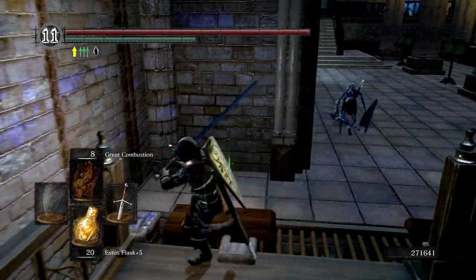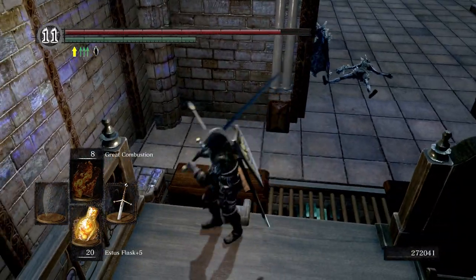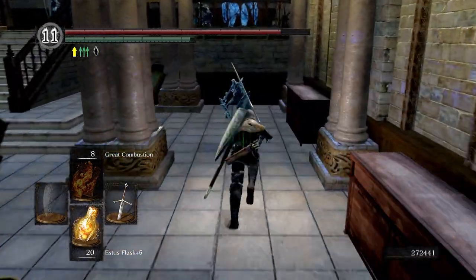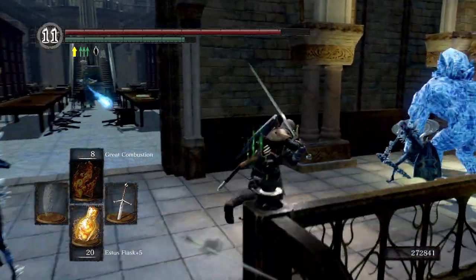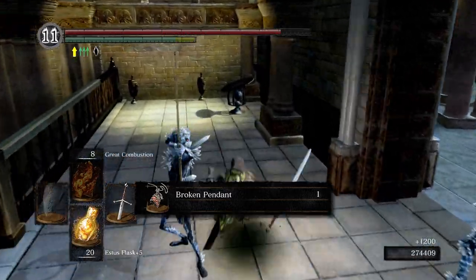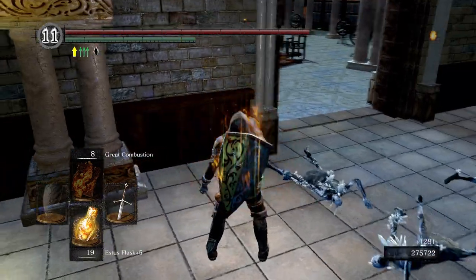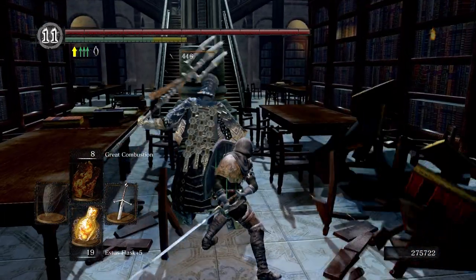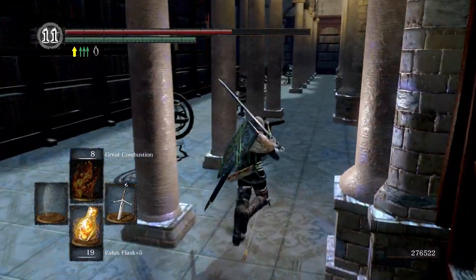Just kind of grab aggro and step back — makes things a little easier. There's one more guy over here making his way over. Just got shot in the shoulder. We got one off to the right. Killing that crystal golem will give us the broken pendant. We'll be able to go to the DLC after this. Be careful not to be hit with arrows or anything — they hurt pretty bad because the channeler buffed them.